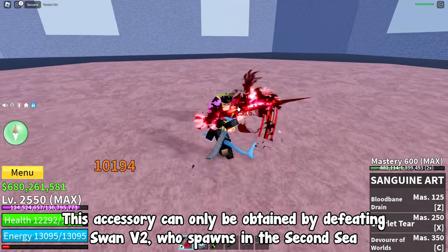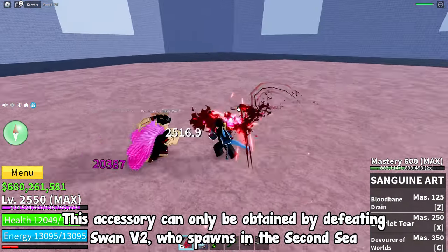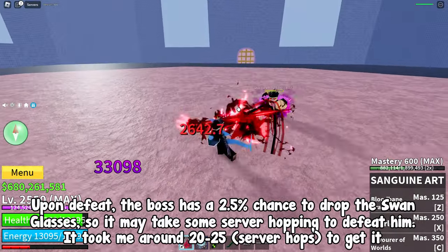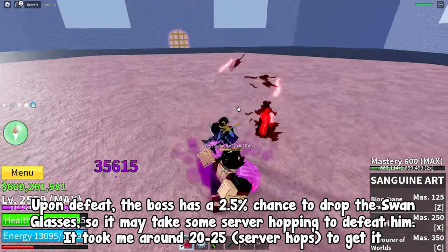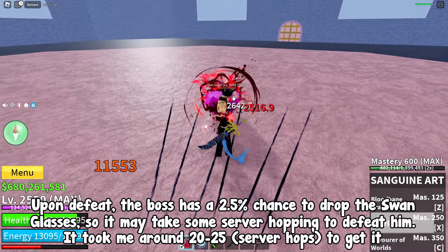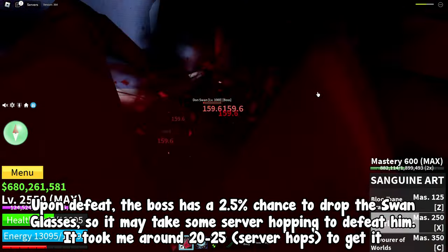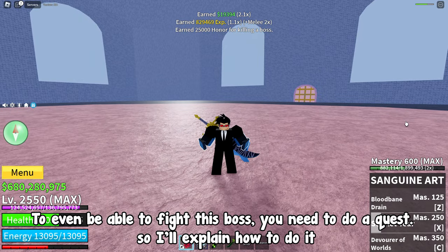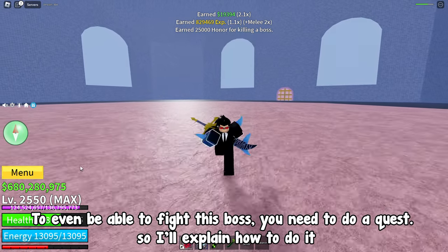This accessory can only be obtained by defeating Swan B2, who spawns in the second sea. Upon defeat, the boss has a 2.5% chance to drop the Swan Glasses, so it may take some server hopping. It took me around 20-25 attempts to get it. To be able to fight this boss, you need to do a quest, so I'll explain how to do it.